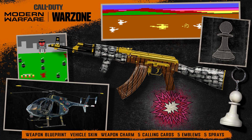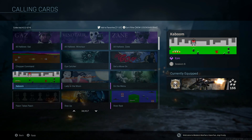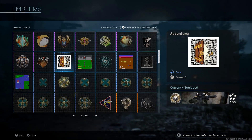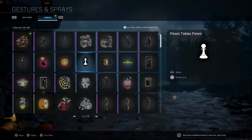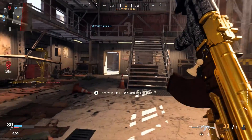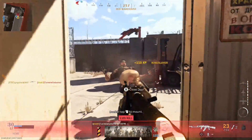Modern Warfare gets the most rewards. You get a weapon blueprint for the AK-47 which we'll go over in just a second, the Air Raid helicopter skin which is a pretty neat looking skin, and then five calling cards, five emblems, and five sprays themed after the Pawn Takes Pawn event as well as some of the games you played in the ARG like Chopper Command. You get a lot of stuff just for entering a code. I'm not sure exactly how long this will be active, so I'd recommend redeeming sooner rather than later.